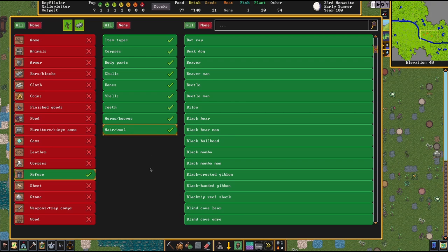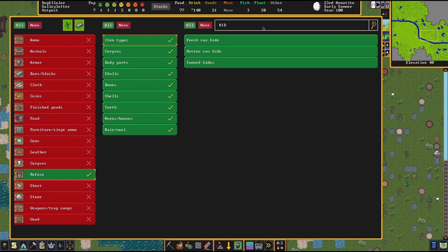These latter categories are listed separately because they also have other uses. Notably, crossbow bolts made of bone are considered pretty good for hunting animals, making bone a renewable resource. And wool can be spun into yarn at the farmer's workshop. Note that there's an item type for fresh raw hides — as opposed to the other item types, fresh raw hides are always stored in a refuse stockpile. So if you want them closer to your tannery, you will have to create a refuse stockpile right there.